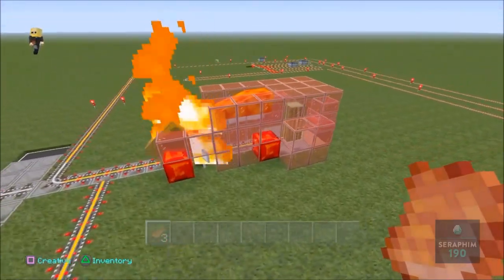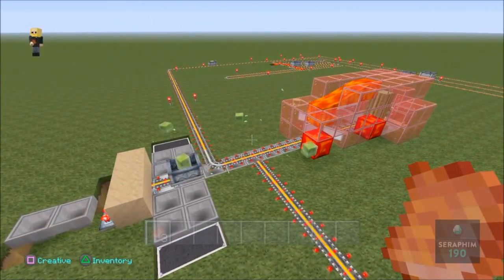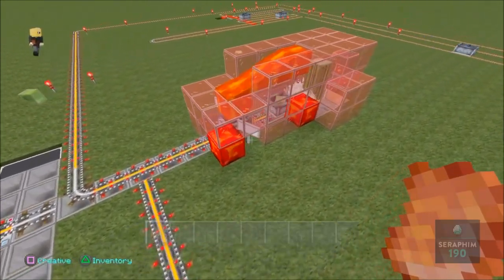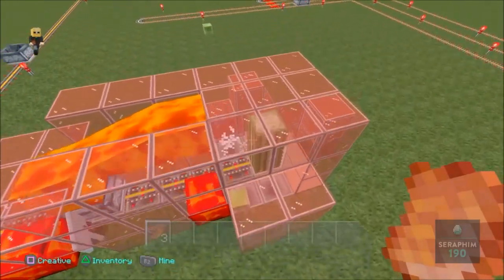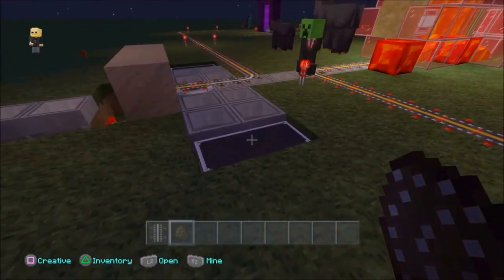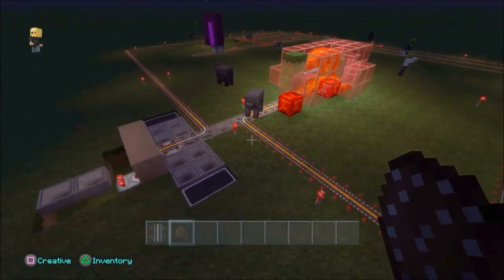Basically what this is, is a mob collecting device, and it's completely AFK. What it does is, it's a slime farm, it's an everything farm, it's a gold farm. It basically collects all the mobs at night, and all the mobs in the day. Over there I have a portal to attract the zombie pigmen, and they come out as well.